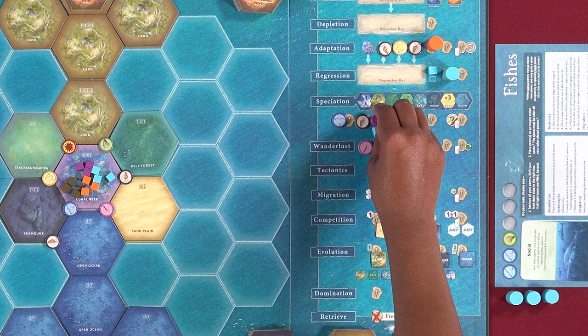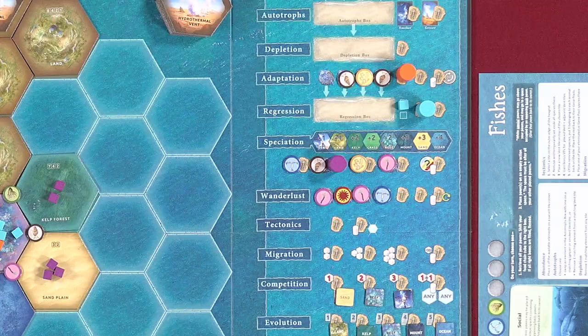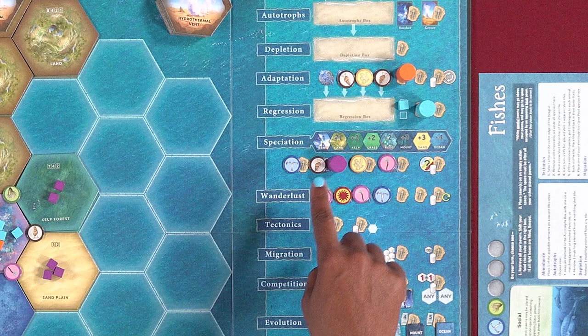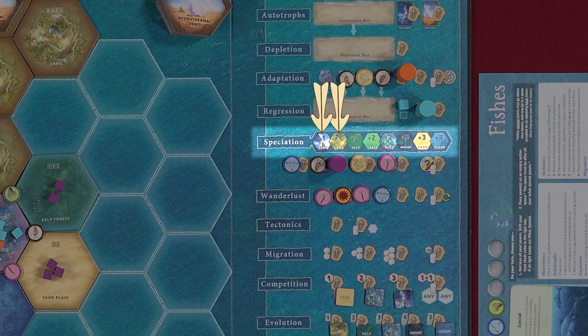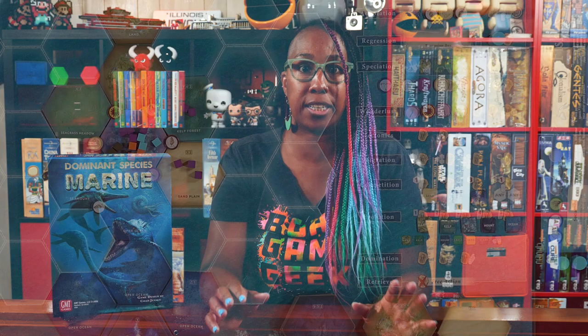To perform the speciation action, choose any one element on earth that matches the element type associated with the action space you placed your pawn on. Then place new species cubes from your gene pool onto any number of adjacent tiles: up to four species on ocean tiles, up to three on sand or seamount, up to two on reef, seagrass, or kelp, or up to one on land or vent tiles. Since you're choosing one element on earth, only one, two, or three tiles can be populated at a time. The special action space allows speciation around an element of your choice that doesn't need to be present next to any of the other action spaces.